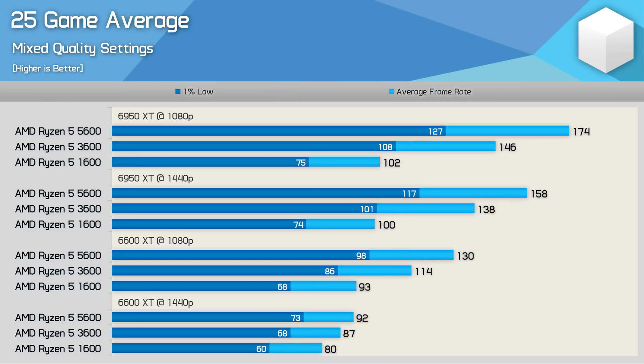Here's a look at the 25 game average. Using a high-end GPU such as the 6950 XT at 1080p, the Ryzen 5 3600 was on average 43% faster than the 1600 — a massive performance uplift. The 5600 though was just 19% faster than the 3600, and while that is a big improvement, we often found little to no difference between the two as some games were GPU limited. Still, many could justify a CPU upgrade for on average 19% more performance, especially given multiple past CPU generations delivered maybe 5% increases. For those gaming with a slower GPU like the 6600 XT, the 3600 was on average 23% faster than the 1600 at 1080p, while the 5600 was 14% faster than the 3600.